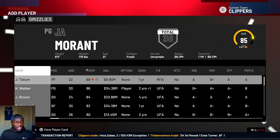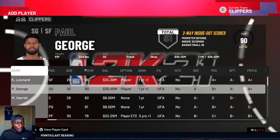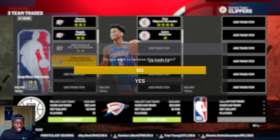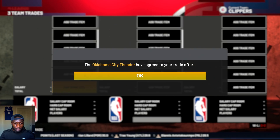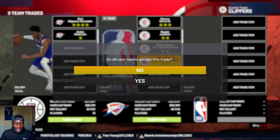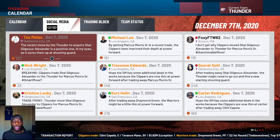Let's go back to the OKC Thunder - I said I'm going to trade Shai back to them since I want to use them for this video. Marcus Morris, Reggie Jackson, Roberson - we throw in all the draft picks we just traded for including some already on the roster. Done - you got yourself Shai. That simple. We put Shai back on OKC.